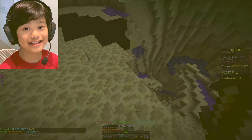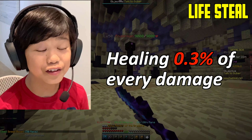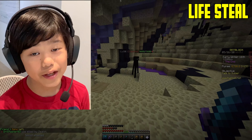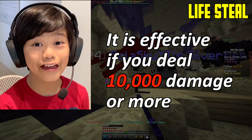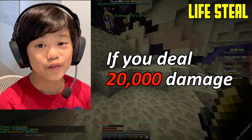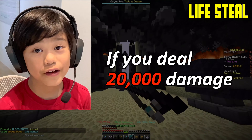The second best enchantment is Lifesteal, which heals 0.3% of your damage every single hit. It might seem very little, but it is a lot. It's not too useful when you just started out and deal less than a thousand damage. But when you start dealing 10,000 damage, it becomes so much more useful — you'll heal 30 health per hit. At 20,000 damage there's no reason to die because you heal 60 health every single hit. At endgame, you can heal 200 health every single hit.